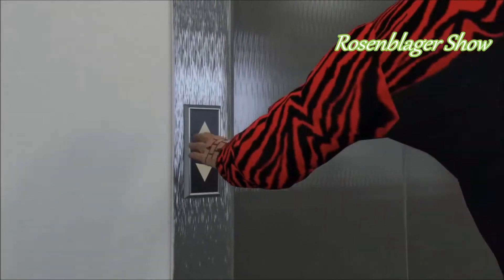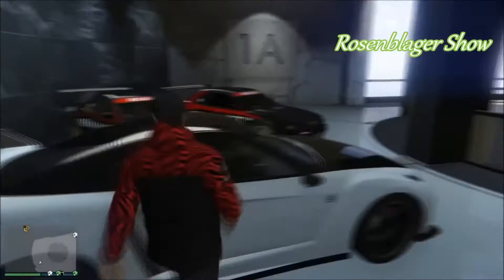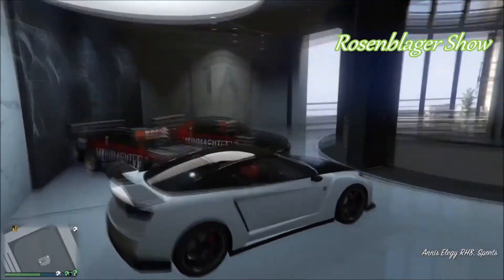Next, go to your office door. You can see I can select the first garage that I'm in — select whatever garage you're in — and it's actually going to put you right back in that garage. At this point your friend can leave.